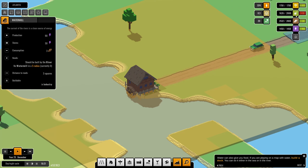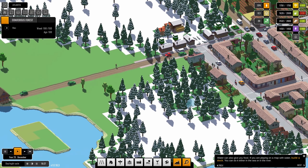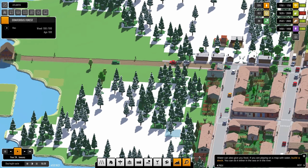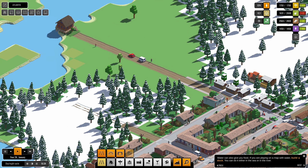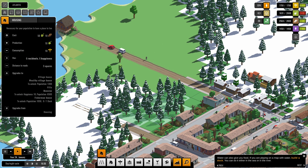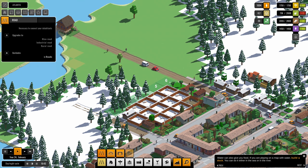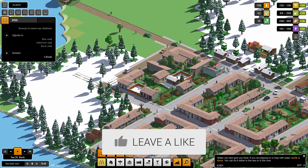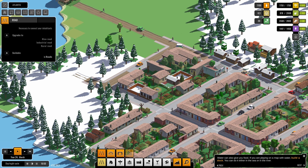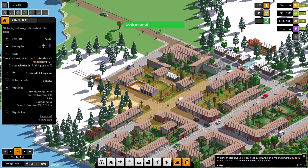We have plenty of power at the moment. We need more workers though. I think we'll build on this side — let's go to our brick area. I'll give them more space. We've been building three by three, now let's try four by whatever and see how that goes. Now we have more workers, that's good.